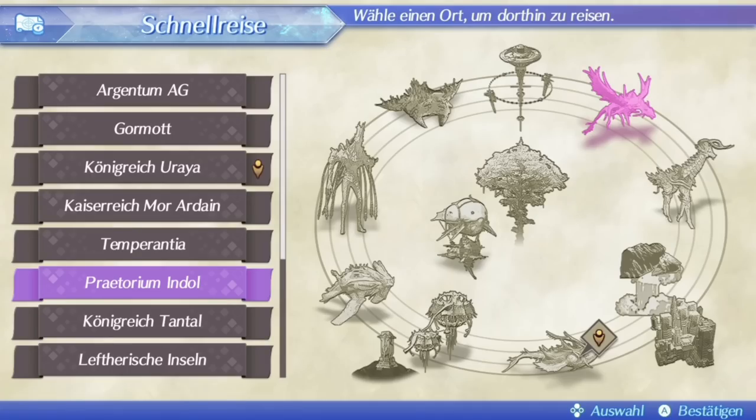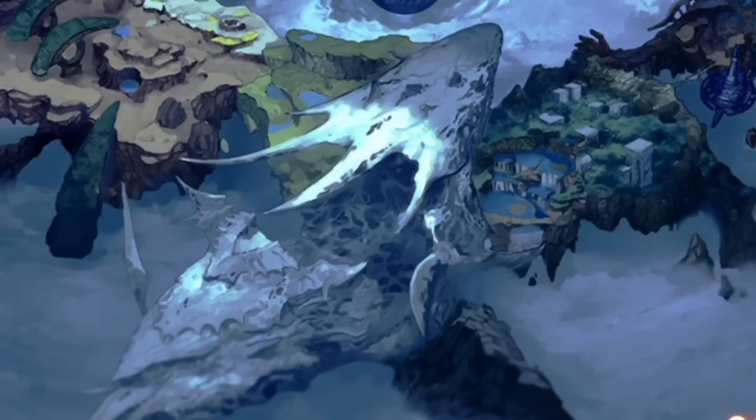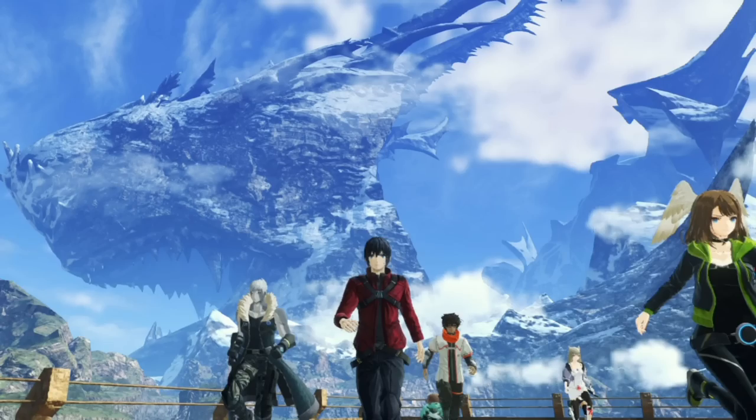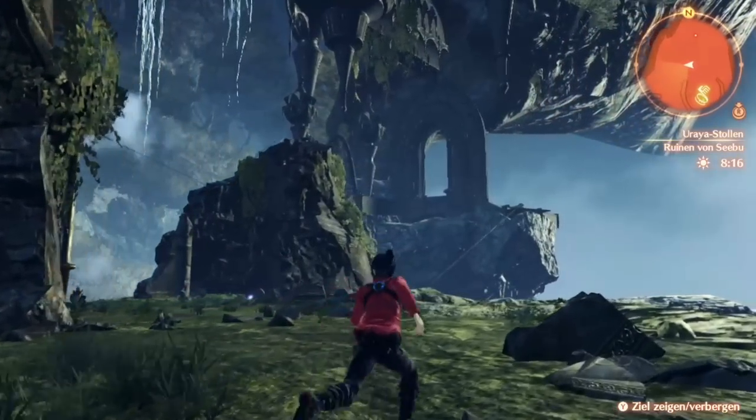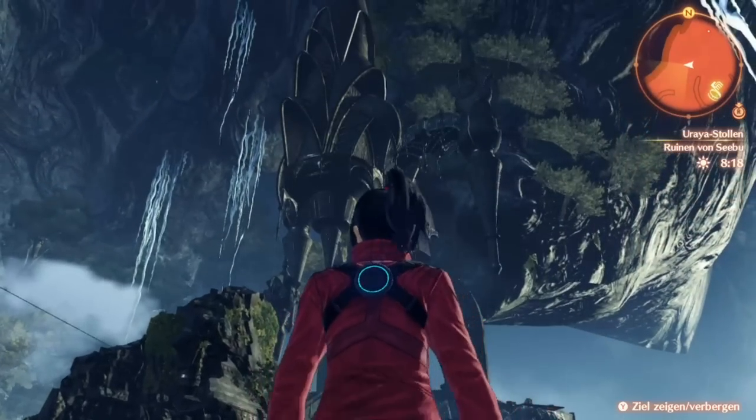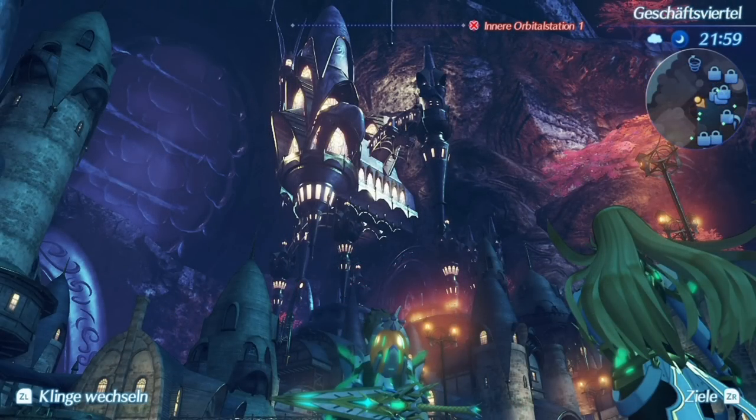The titans from both Xenoblade games. Uriah is pretty obviously one of them, since you'll see him the entire game. Within Uriah, you can find the remains of Fonza Mima, the capital of Uriah, which you could find in Xenoblade Chronicles 2.